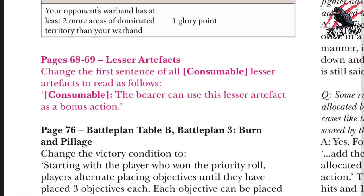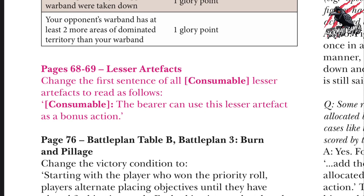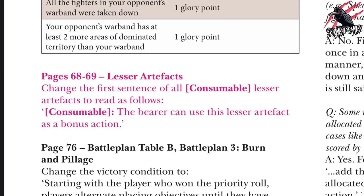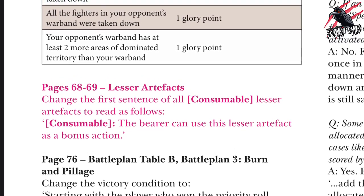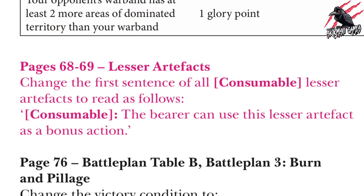There's been a great update in the most recent errata: for lesser artefacts we should change the first sentence of all consumable lesser artefacts to read as follows — 'Consumable: the bearer can use this lesser artefact as a bonus action.' This is a brilliant update because now instead of using one of your actions in your activation to use a consumable lesser artefact, it's now a bonus action.